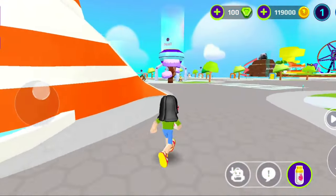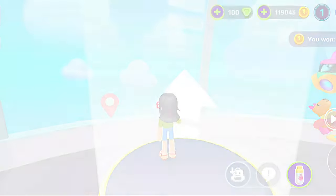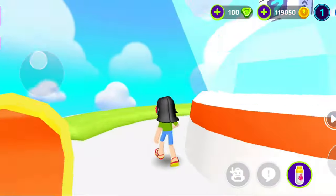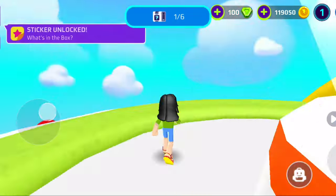The first secret box is actually on top of this tower, so you gotta go all the way to the top — it's very easy. By the way, right now I'm playing on my alt account; I just made this account and signed up as a new player, since I already got them on my main account. Here's the first secret box — it gives us three gems, which is really generous.